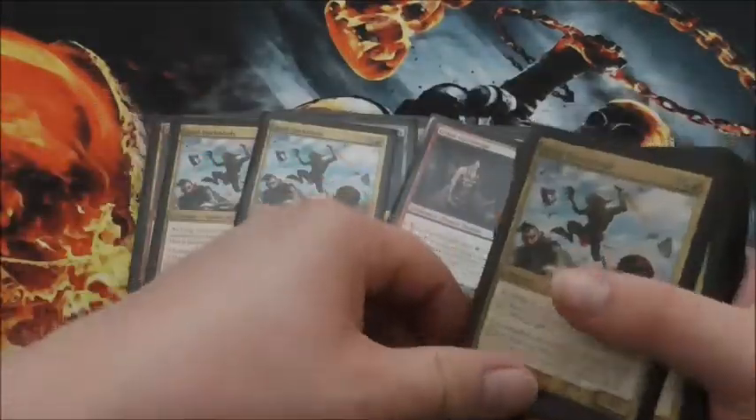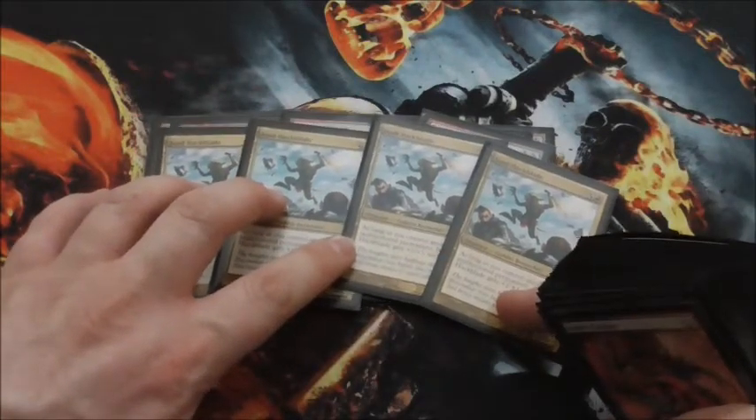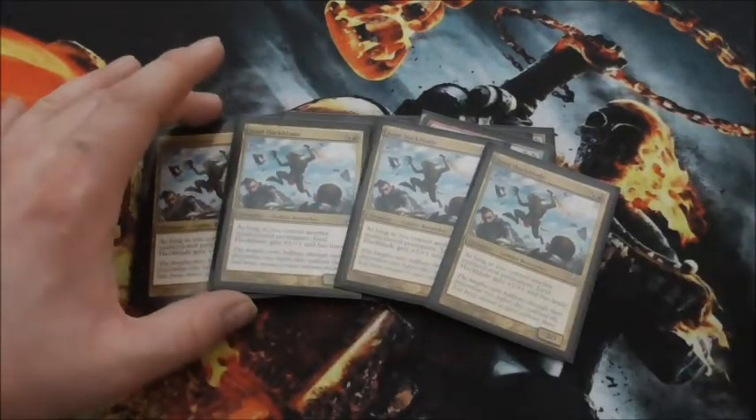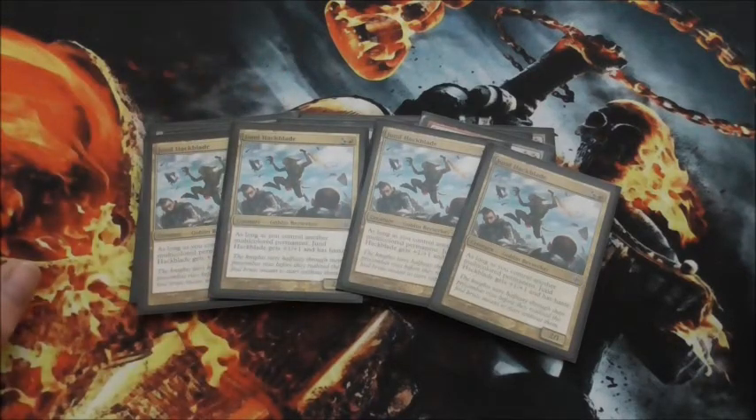Then we are going to be going with four Jund Hackblade. Jund Hackblade is awesome. While you control another multicolored permanent, Jund Hackblade gets plus-1, plus-1 and has haste, which is really good. It's a goblin berserker, so basically all goblins in the game come with haste because it's red.